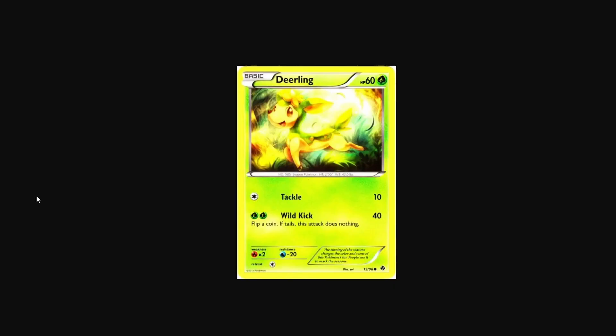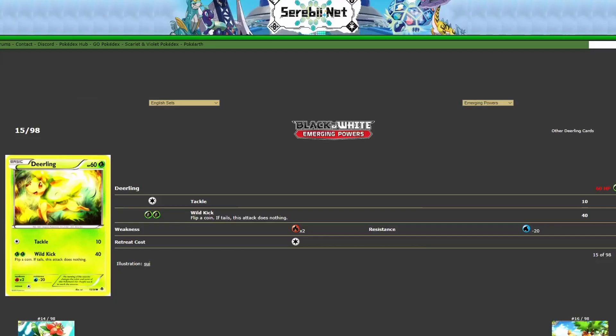Next, we have the one from Emerging Powers, which is also kind of hard to see what's going on. This artwork is by Sui. This one is very yellow — the other one was very white, this one is very yellow. Deerling is cute in this card. I would say it's about as cute as it was in the last card.